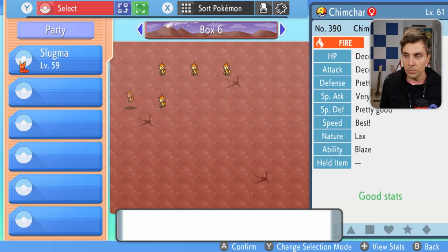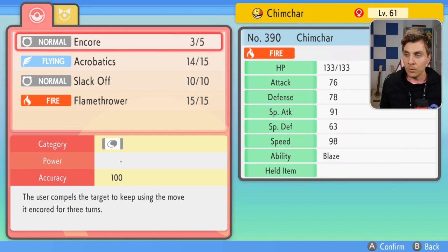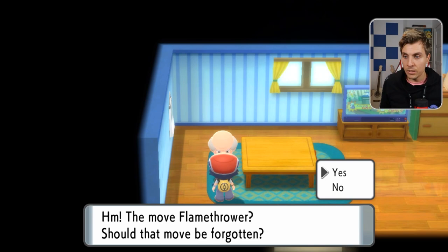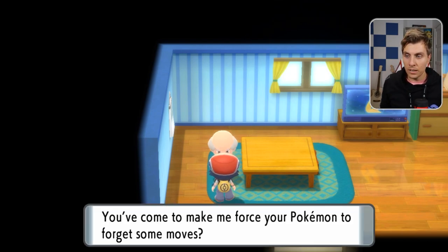The first Pokemon we're going to have is a Chimchar that we caught in the Grand Underground, and we're going to get rid of Flamethrower — because it can learn that on level up anyway. So we get rid of Flamethrower, and we'll get to the reason why in a moment.